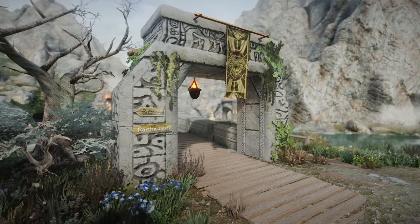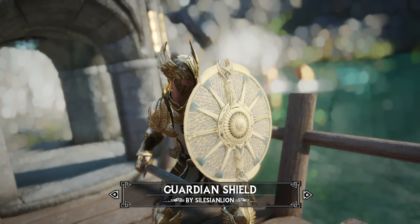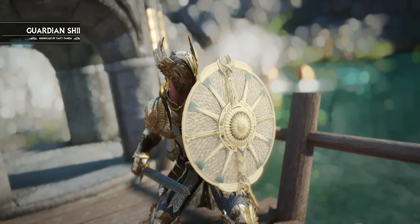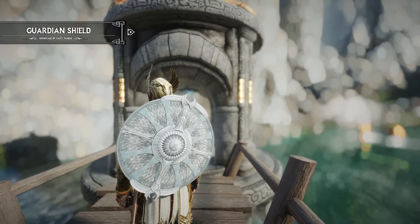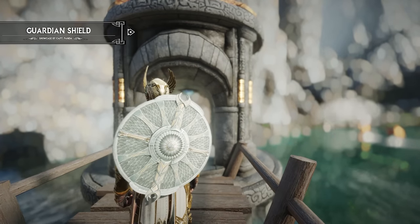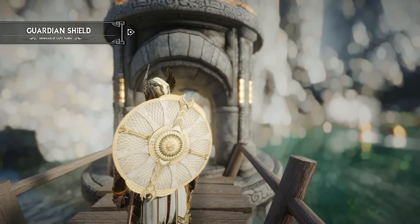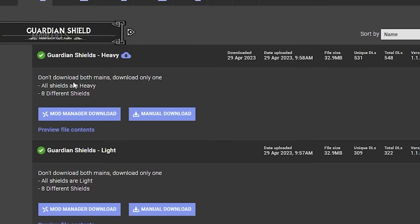First up, we got an amazing mod called Guardian Shield, which brings the iconic shield from the game God of War into the world of Skyrim. This mod adds a diverse range of 6 amazing colors of the Guardian Shield, making it a cool addition to your shield collection. The best part is that all 6 colors are craftable, and you have the option to choose whether you want the shield to be light armor or heavy armor.